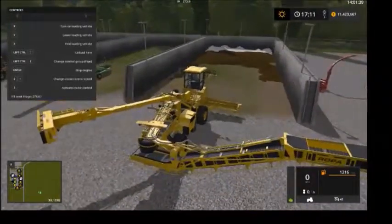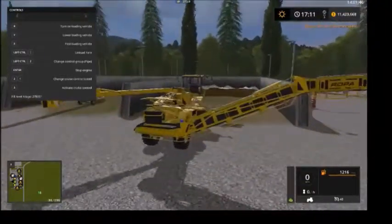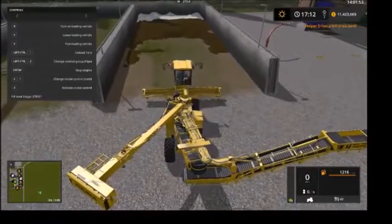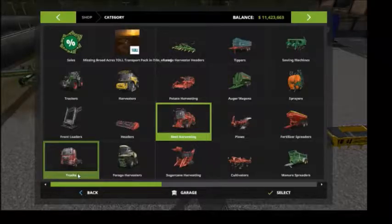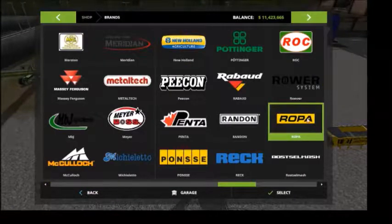It's better if you use one of these big bunkers. This map was made by Stevie and he always does huge bunkers. As you can see you have a conveyor belt and it does take silage, as we will find out. Let me take you to the shop where you can buy the thing from — let's go to the Roper department.